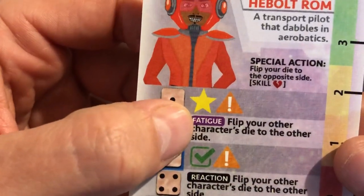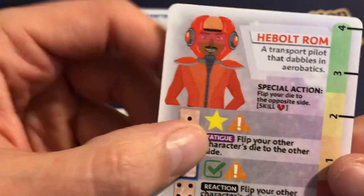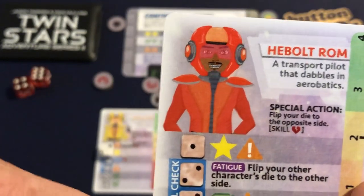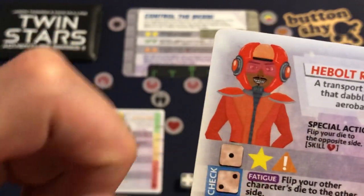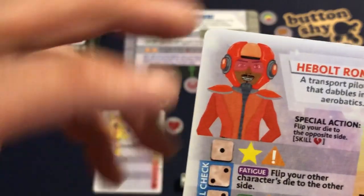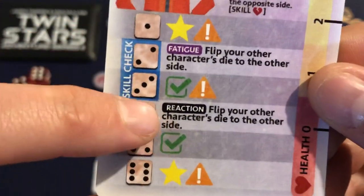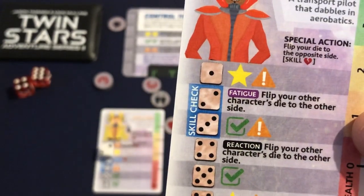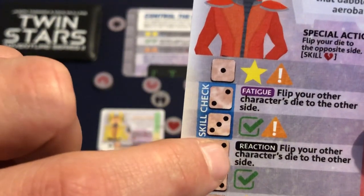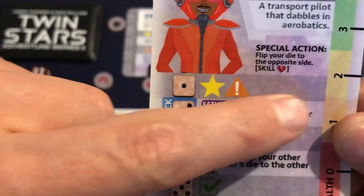The fatigue and reaction generally trigger after we've reduced the dice. If there's no combos, we head into these fatigue and reaction actions — they trigger when you reduce your dice to them. So when I reduce from five down to four, I could choose to do the reaction. If I was on three and had to reduce to two, I have to do the fatigue action. Reaction is optional; fatigue is compulsory.